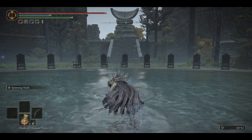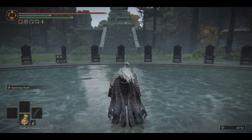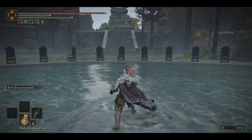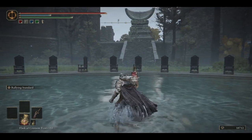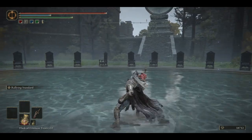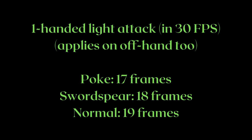For movesets, let's start with light attacks. These are the regular light attacks of halberds. This is a different light attack shared by the Halberd, Banished Knight's Halberd, Dragon Halberd, and the Commander's Standard. These light attacks can be particularly good because it allows the halberds access to more piercing moves, and is slightly faster than the normal light attacks.